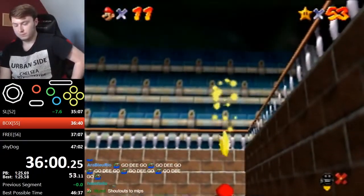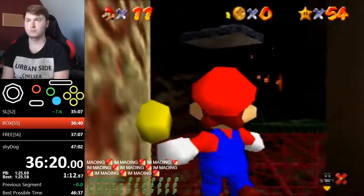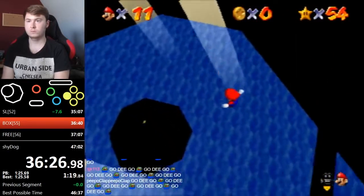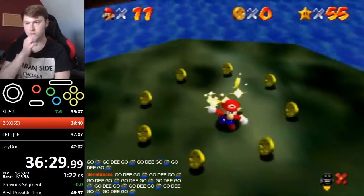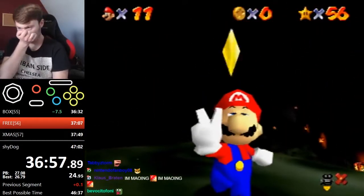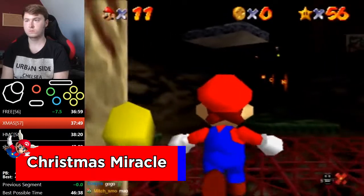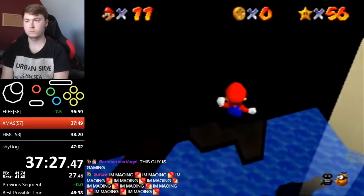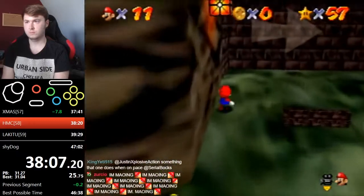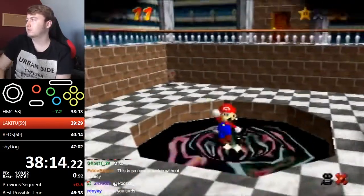On to Hazy Maze Cave. For Swimming Beast in the Cavern, instead of using the creature, you can set up a triple jump on a platform to get to it from above. For Amazing Emergency Exits, runners long jump the other way to the star. Metal Head Mario Can Move features a tech called Christmas Miracle — using a triple jump wall kick to activate the switch, allowing you to complete the level without the metal cap. For Watch for Rolling Rocks, avoid all the rocks and then double jump wall kick up to the star.